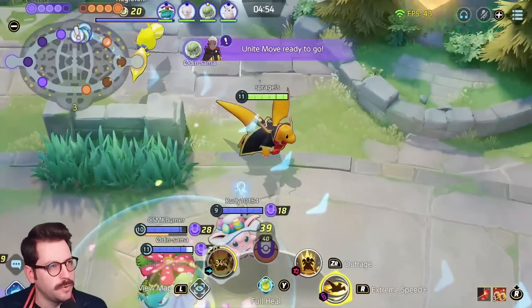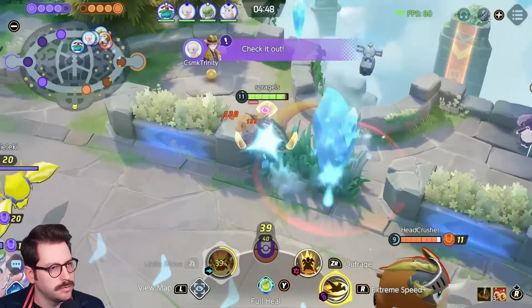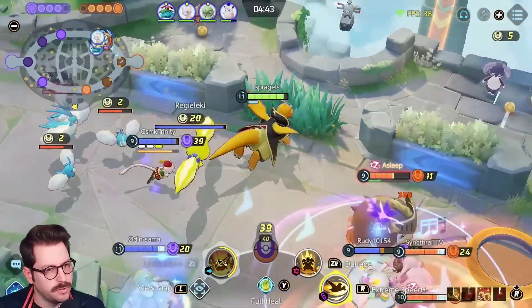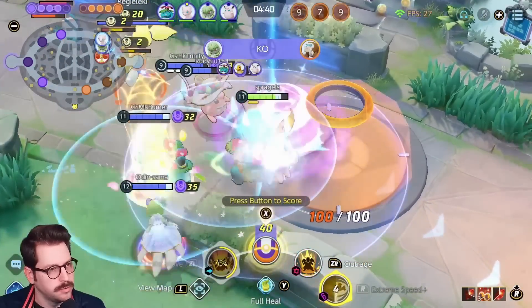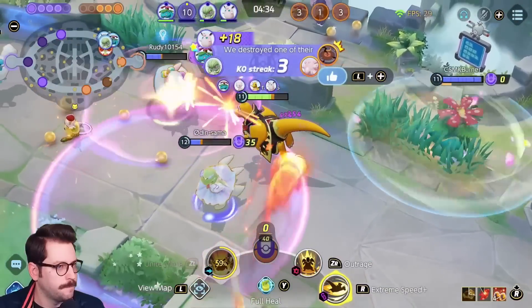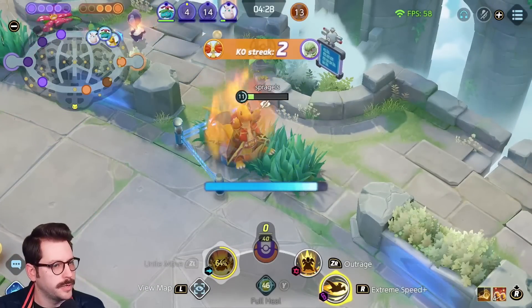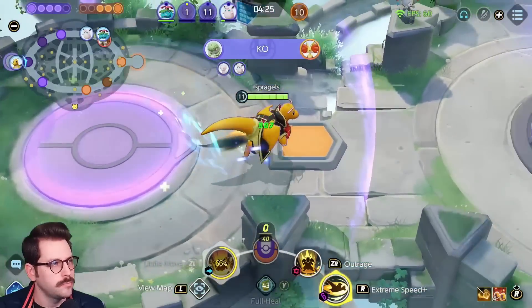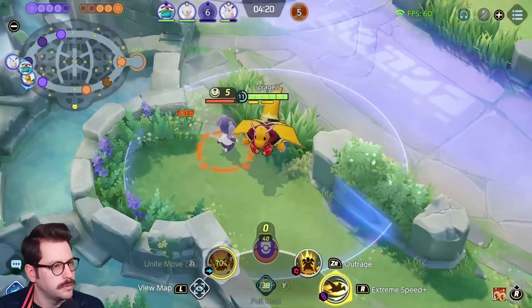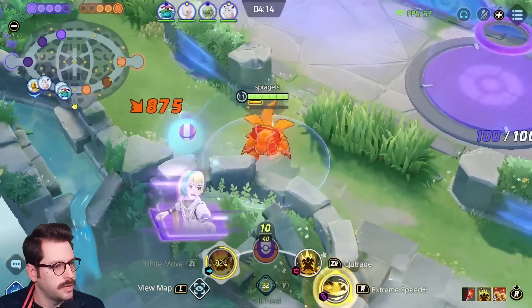I'm gonna see if there's any way that I can score here — if there's any way this pushes, it would be great. He's gonna throw that at me, that's fine. Got the eggs, we've got Unite moves. Here we go — beautiful, that walks. We get to stack. Gonna walk home really quick — I got four stacks. Gonna go get some experience right now, then maybe walk bottom. Might be able to get all the way down there in time, with a Unite move. That's the plan.